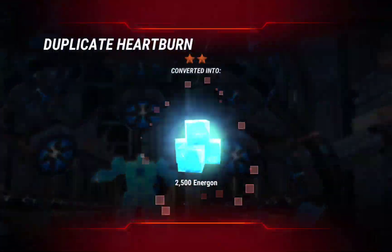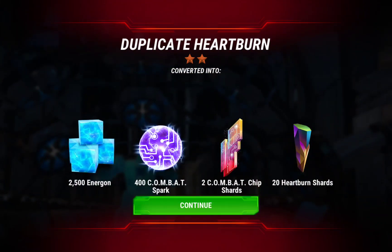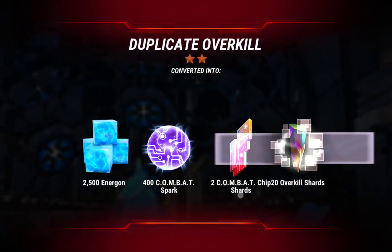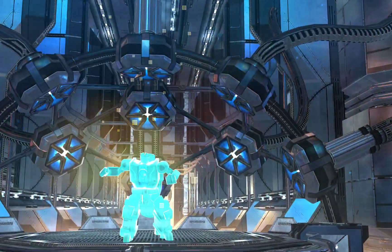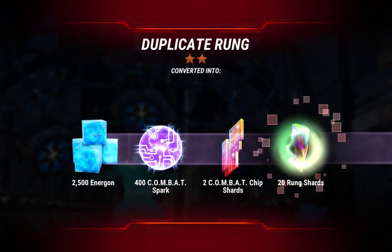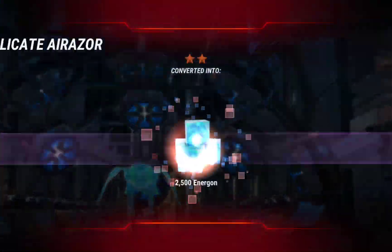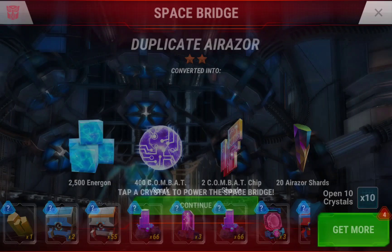Do I think I'm going to get some new bots from these crystals? No — there's too few of them. I understand probability is probability, but I'm not feeling it. I think from the event we got 40 Combat Bot chips. I'm not entirely sure if that will open up something, but I'm only missing a handful anyway. So in any case, it's just going to get me closer to five-star shards for another five-star bot. So it's fine.